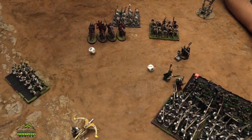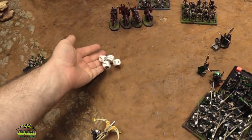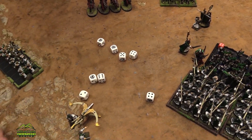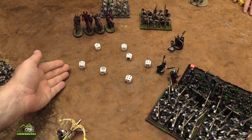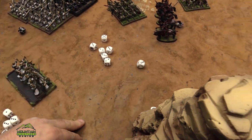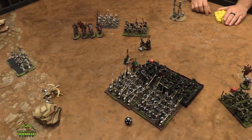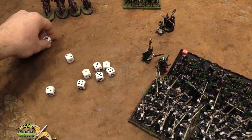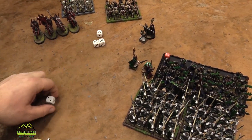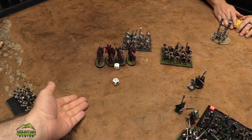My bolt throwers got a pair of hits — four hits total wounding on fours into your Soul Reavers. One wound. These bows — Soul Reavers, hitting on fours, rerolling ones for elite. Taking one more, up to six. And then over here against these knights — I have to waver them. Fours, fours. I need to roll a six — no. We're in trouble. Fireball — you're the vampire. Four hits, five wounds at defense five. Three wounds. Up to 12.